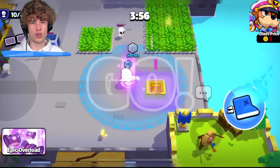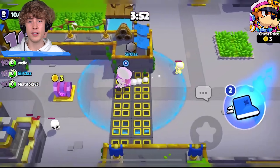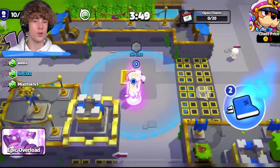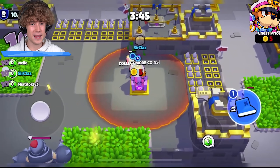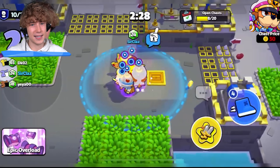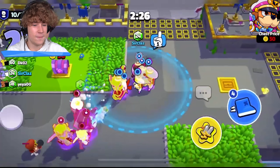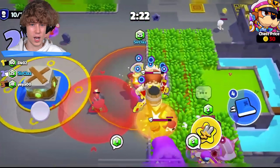Colonel Ruffs is an amazing troop but if you're playing Epic Overload and already have a bunch of fused units and get a Colonel Ruffs in your chest, don't pick him first. Pick a Barb King or Archer Queen or another epic, then pick Colonel Ruffs to fuse up those good epics. His main purpose is fusing up units, so get something that isn't Colonel Ruffs and then fuse it up in Epic Overload.